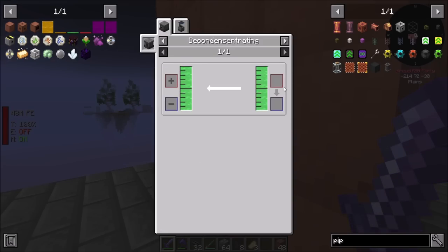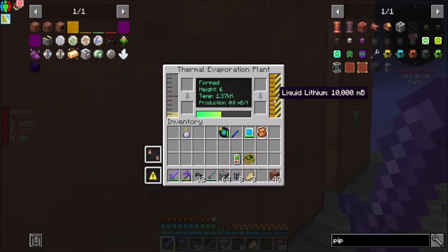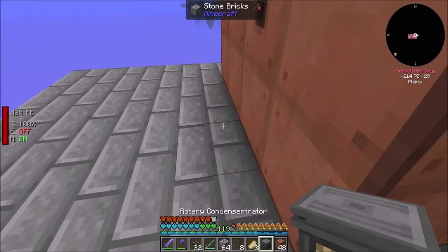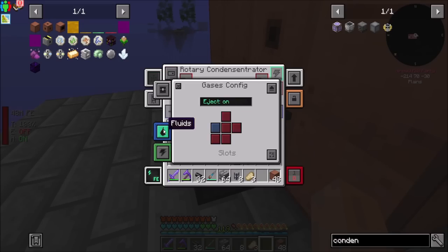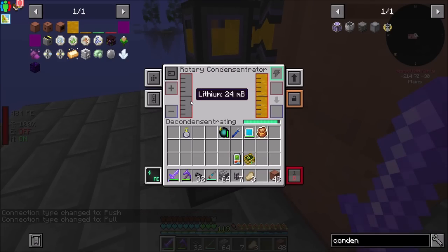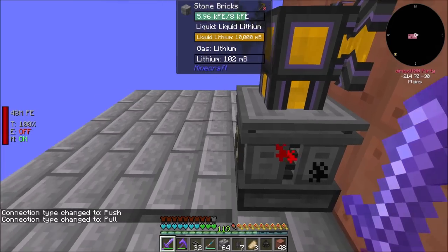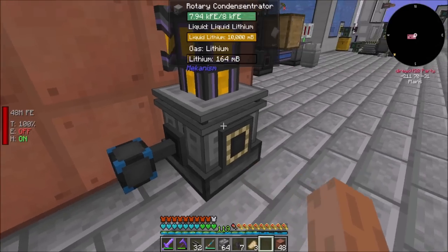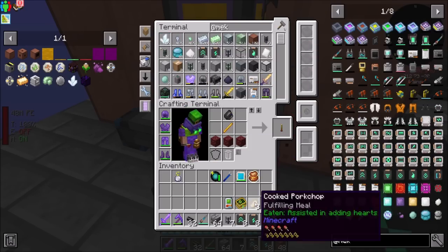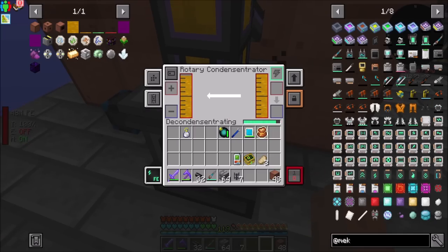So now that that's good, in order to get tritium, we need lithium, which needs to be decondensated from the liquid lithium — which is what this is. So a condensincentrator — sit there. Fluids can be input on top, gases can be output to the left. There you are — there's your liquid lithium. And if we want a Mekanism speed upgrade, I won't complain. That's much better.